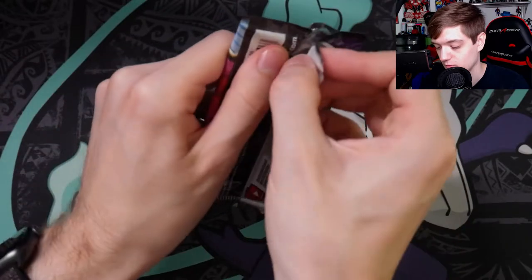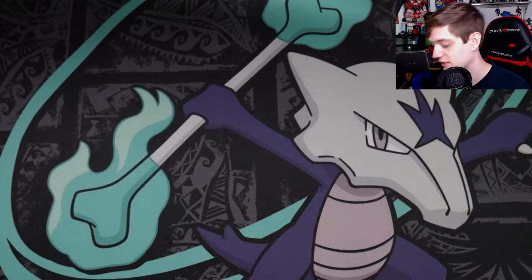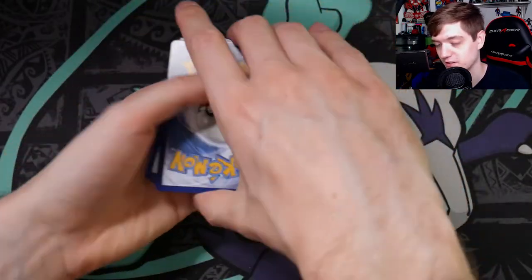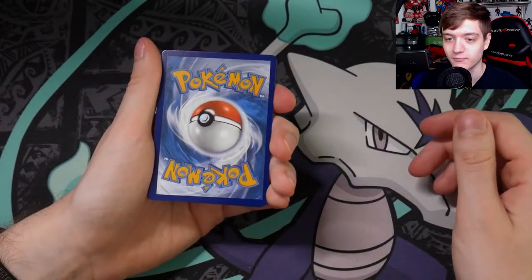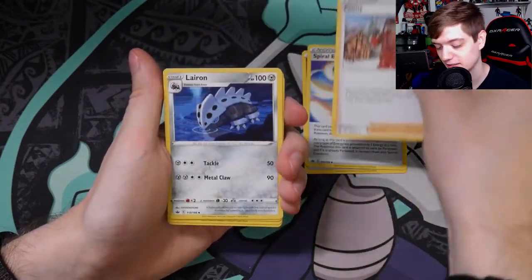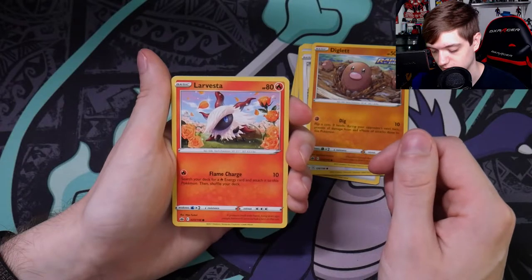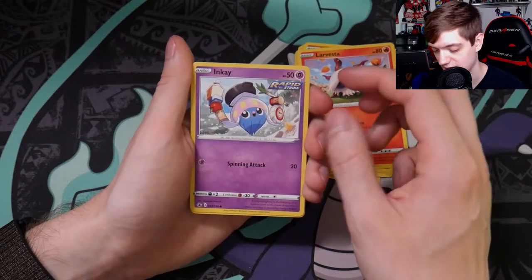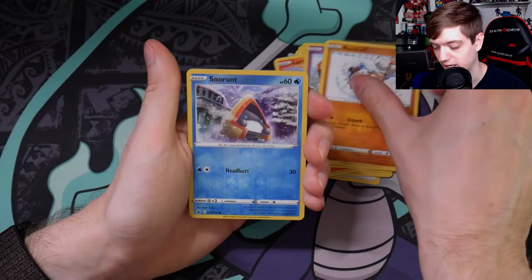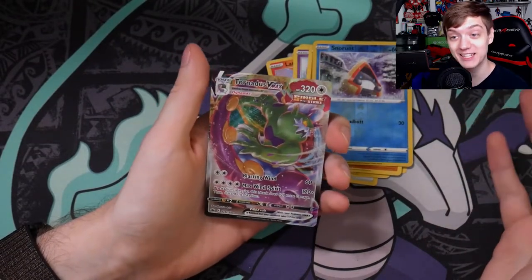Last Moltres pack — let's summon all of the energy that just went into that pack and put it into this one as well. I legitimately cannot believe that just happened. One, two, three, four to the front. Psychic energy. Spiral Energy, Peony, Flaran — the evolution of Archen — Furfrou, Diglett Rapid Strike, Larvesta, lots of flowers in this one, Inkay, Rockruff, Snorunt, and then... Tornadoes VMAX. Again, not a card I particularly want, but it's a pull.